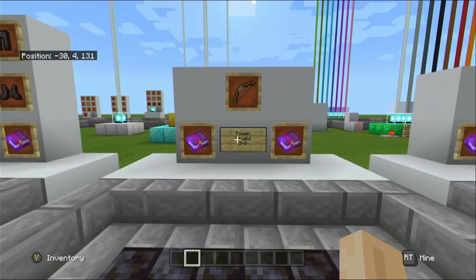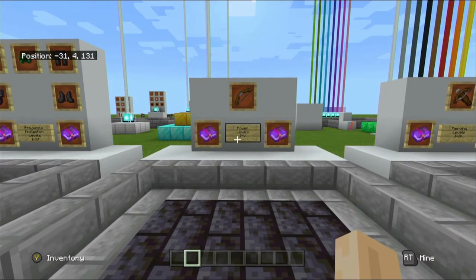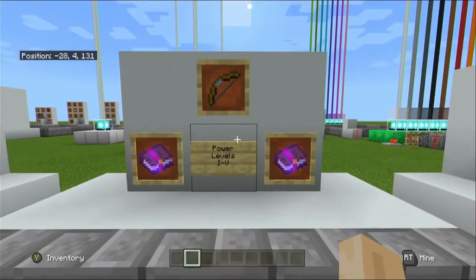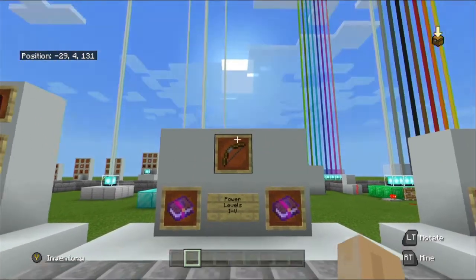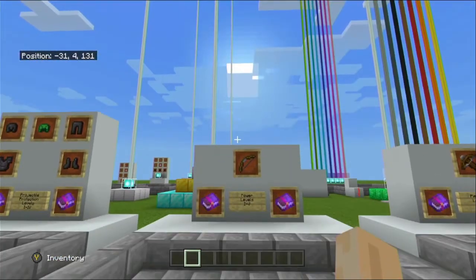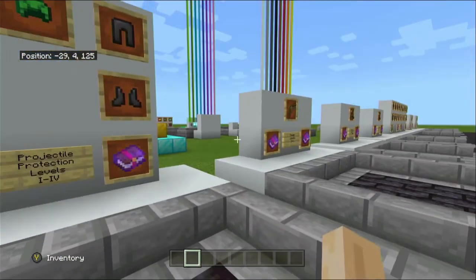Next we have Power. It comes in five different levels and is a bow enchantment. It deals more damage to mobs when fired. A fully charged bow with a critical hit and Power five will do 25 damage points, meaning the majority of mobs would be a one-hit kill. A critical hit in Minecraft is achieved by jumping and firing at the same time — it's not to do with headshots or anything like that.